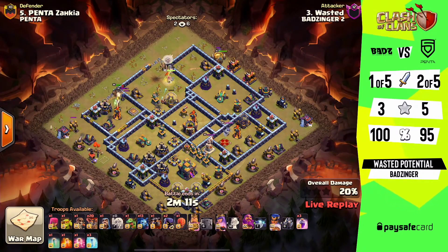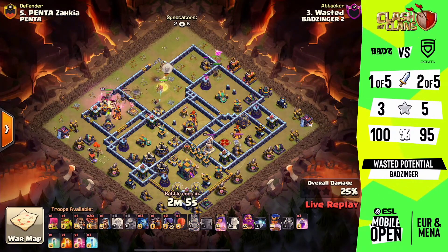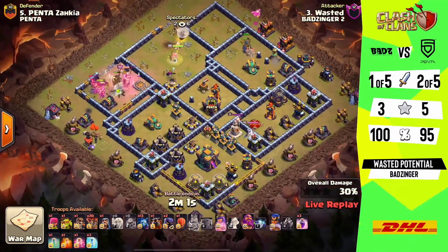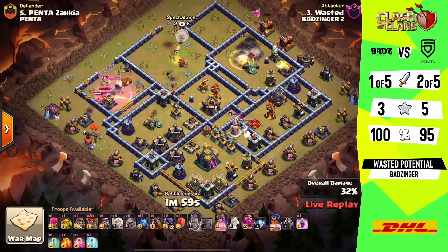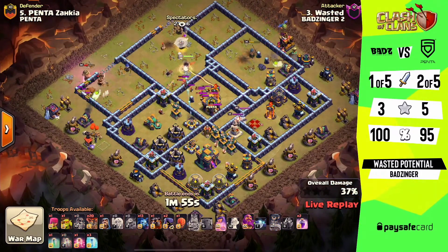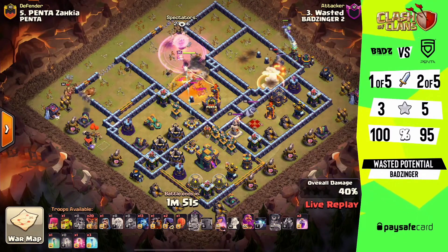We need to keep the rages to keep the queen alive, so it's a little bit of a switch-up in how we're using our spells and troops. This is going to be a nice approach for the queen, but we do this by forcing the king inside, opening up that wall to get him into that multi-targeting compartment, and the royal champ over to the scattershot with the invisibility spell. With her ability she's actually able to clear that — didn't even need to use the invisibility spell.